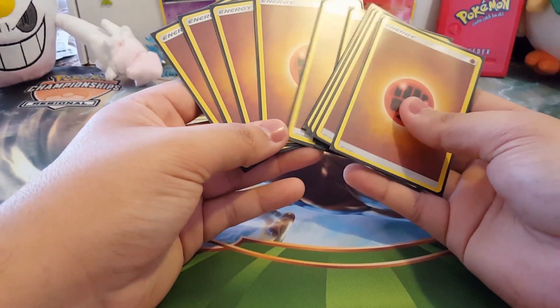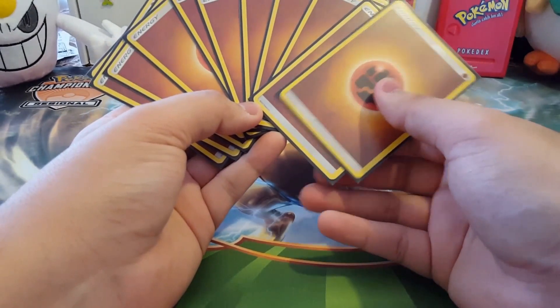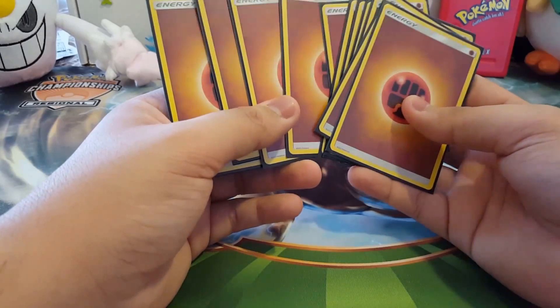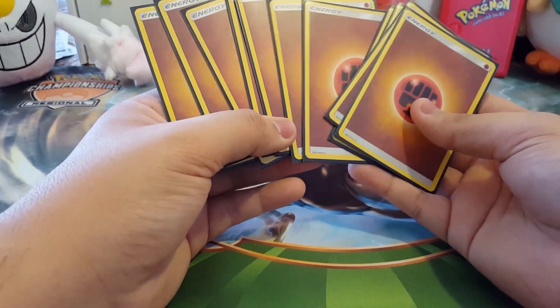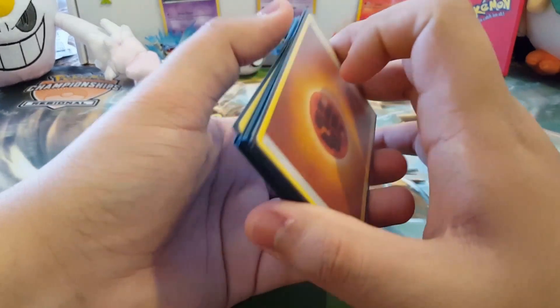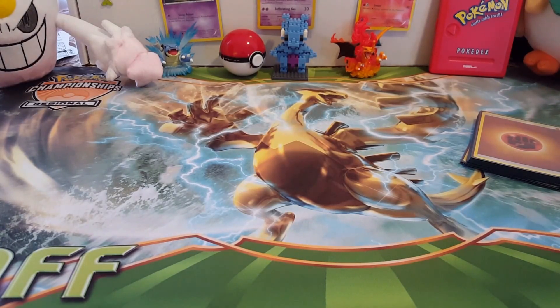We're running four Strong Energies and 11 Fighting Energies. You want to be able to hit your Max Elixirs, and originally with Scorched Earth I thought I'd be discarding energies a lot so I wanted a few. I might change Brock's Grit for a Super Rod so I can get Lycanroc GX back from the discard, and change some Scorched Earth for Brooklet Hill and maybe a Parallel City.